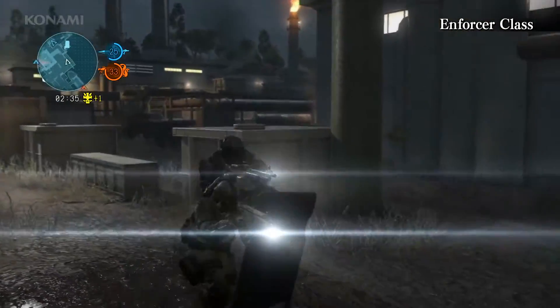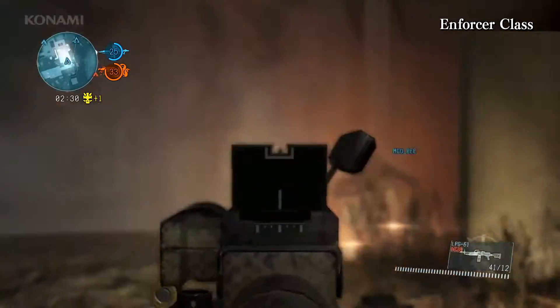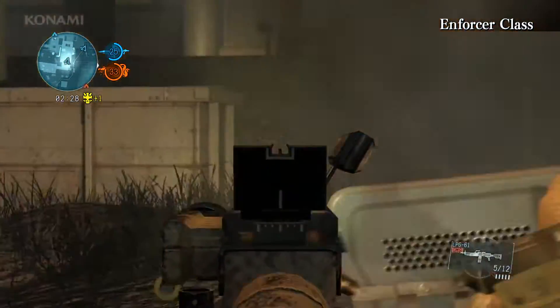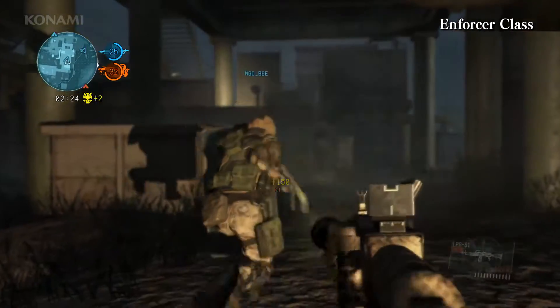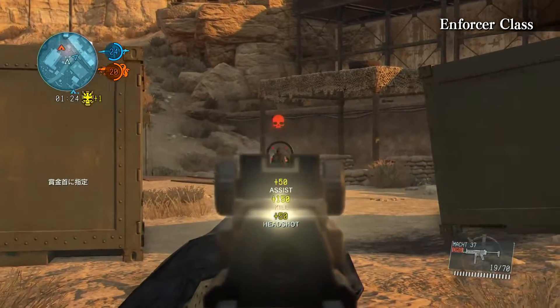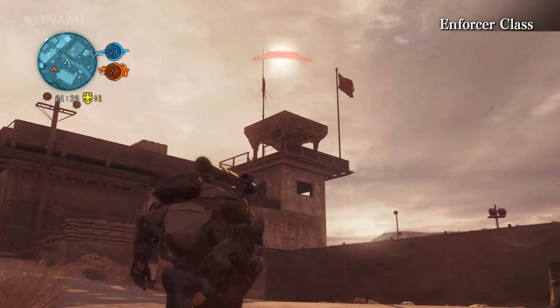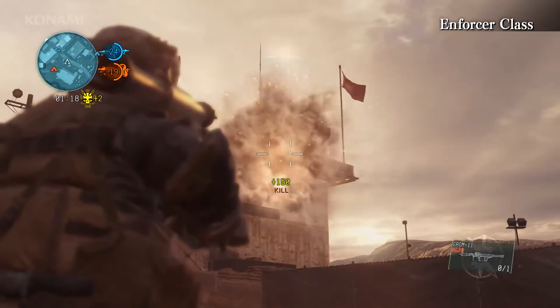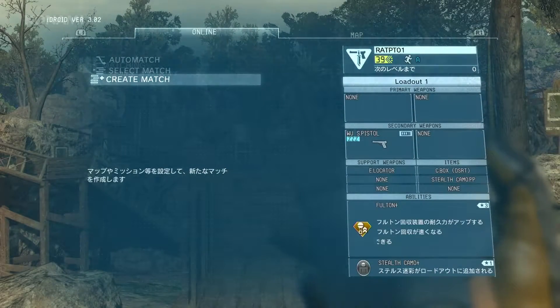And finally we have the Enforcer class. The Enforcer is a heavily equipped class that excels at combat. Enforcers have high stamina and excel at using a variety of heavy weapons. These guys are tanks who take a good amount of damage before going down, so it's perfect for players who prefer to dive straight into the enemy lines. Alright, so now that we've explained the classes, let's jump into an actual mission.